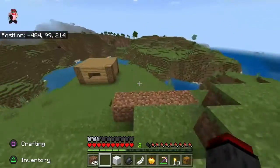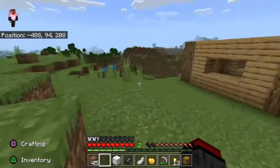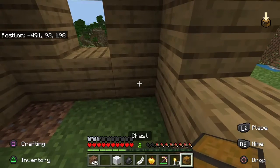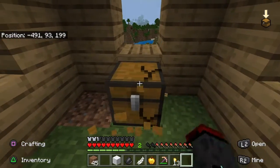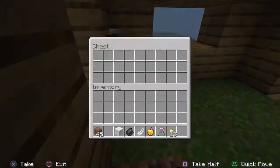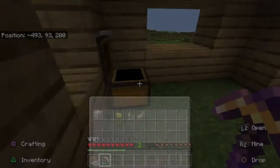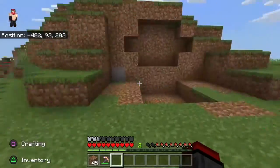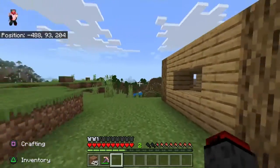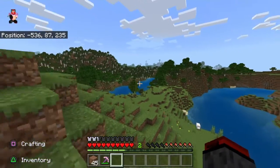I don't know where to start — I don't know if we're supposed to do the house, mining, or farm first. I lost my hoe so I'm gonna make another one. I'm still dealing with the remote issue, probably not fixing that anytime soon. When I was logging into the world I almost got blown up by a creeper near this house, so I guess we can start with building the house first.